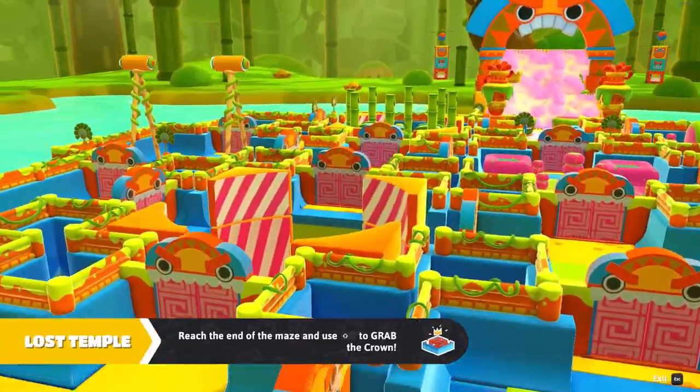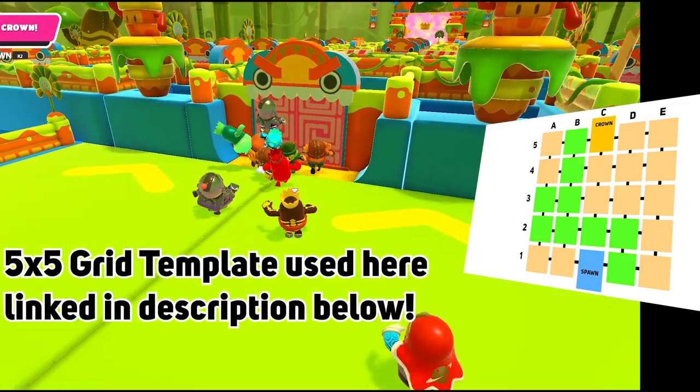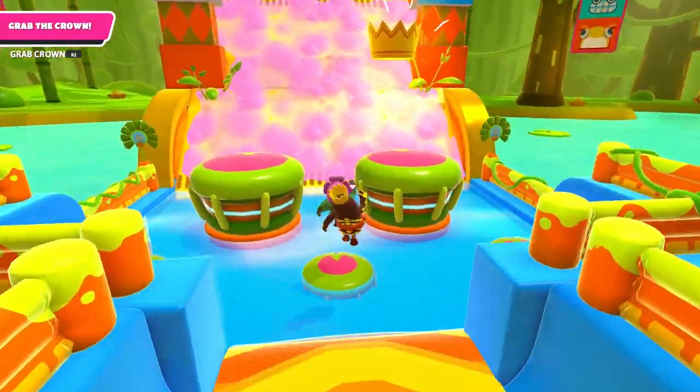Lost Temple is built on a 5x5 grid, and with this simple diagram — clearly not copied from Caboose at all — we can break down the possible paths and look for some patterns that will help you get that crown.